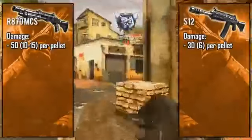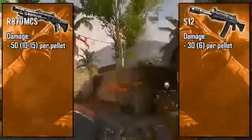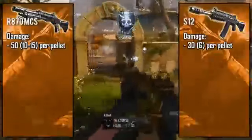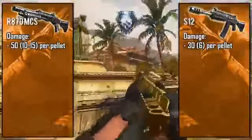For the S12, you're looking at around 30 damage per pellet at close range and 6 damage at long range. With 8 pellets per shell — just like the R870 — you have the ability to get one-shot kills. You get them slightly less often, but with a 240 maximum damage the power is definitely there.